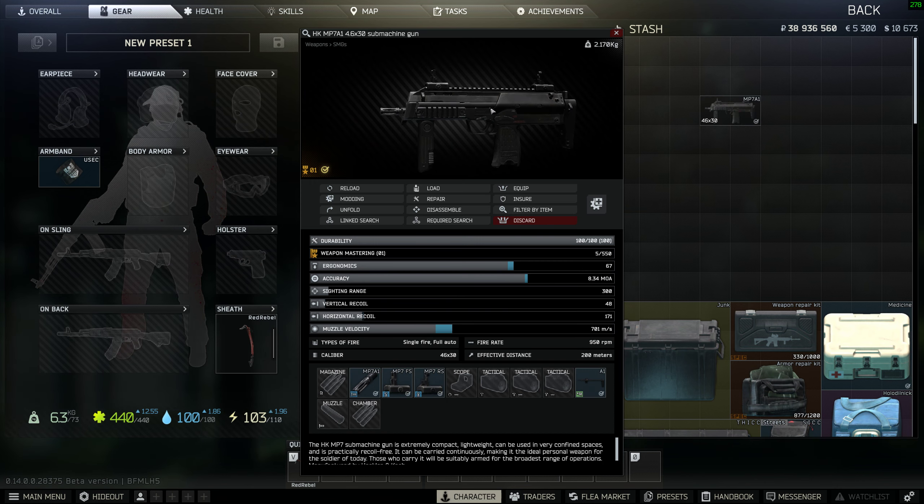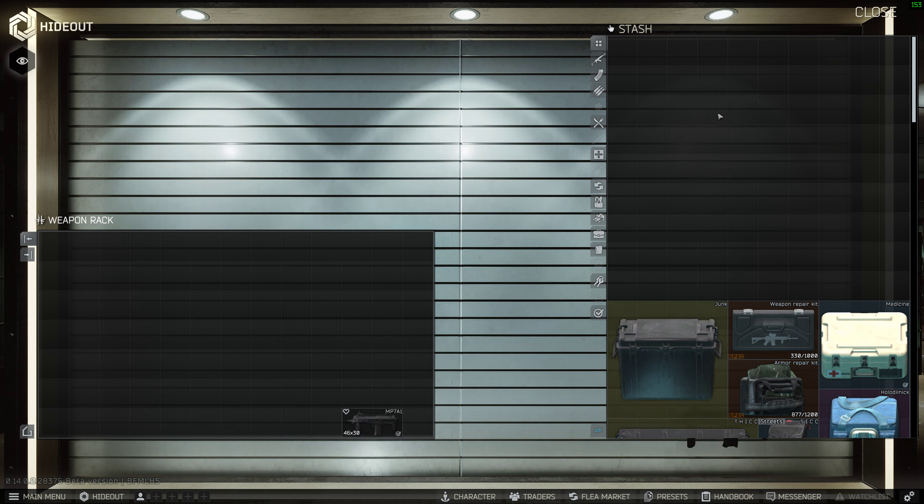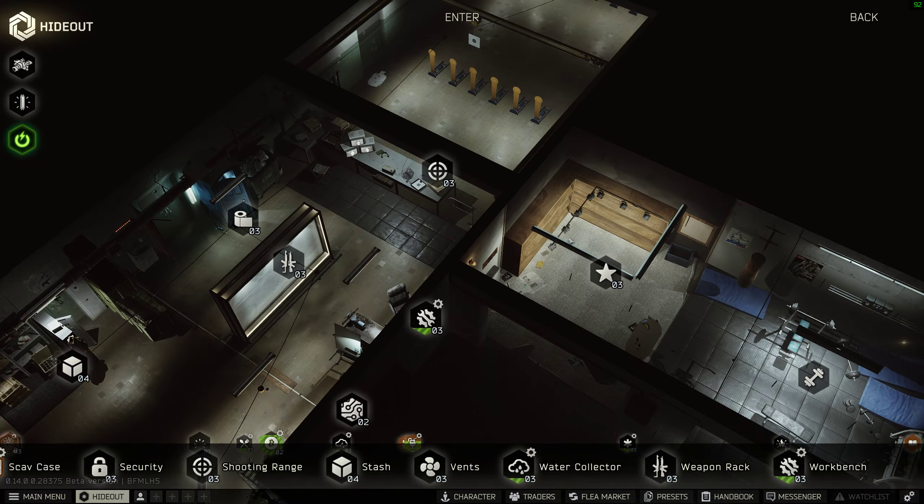The MP7 is in my inventory and on the rack — I can take it out and get it — but it's been like this the entire time. No matter what I do, I get 'item not exists'. It's affecting my hall of fame items.